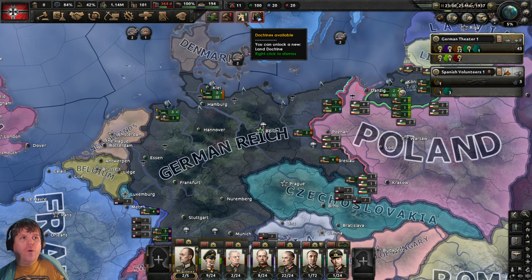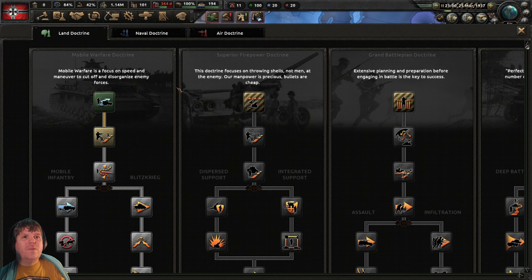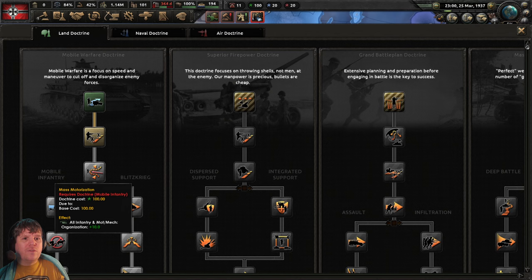We have our first notification — a doctrine notification up here. If we hover over, we see it's a land doctrine, because our army has ticked over to 100 experience points. Here we've got our three tabs — land, navy, air — that corresponds to the points, and you can see they're colour coded. Land has a variety of doctrines, which include mobile warfare doctrine, superior fire, grand battle plan, and mass assault doctrine.